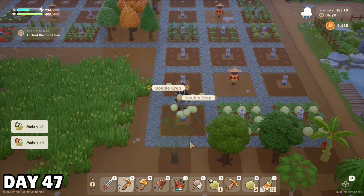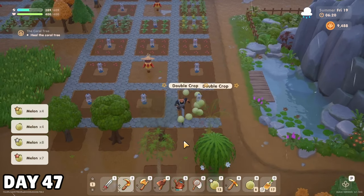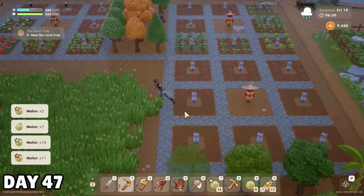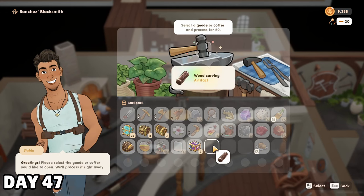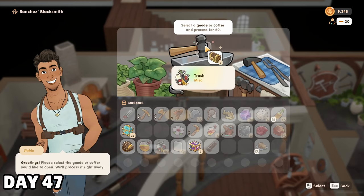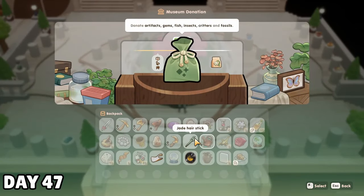More melons on the 19th meant my jam production would continue to carry me through the next several days. I did, however, completely forget to buy more crops to replace all of them, which is pretty embarrassing. At the Sanchez Brothers Blacksmith, I cracked so many geodes and coffers that I actually needed two trips to the museum to unload it all, even after upgrading my backpack a couple days ago. All those donations brought me up to 134, which is wild when you consider I was celebrating 100 donations just about a week and a half ago.